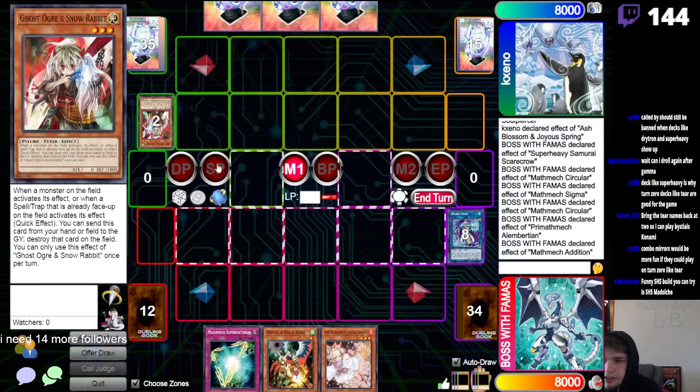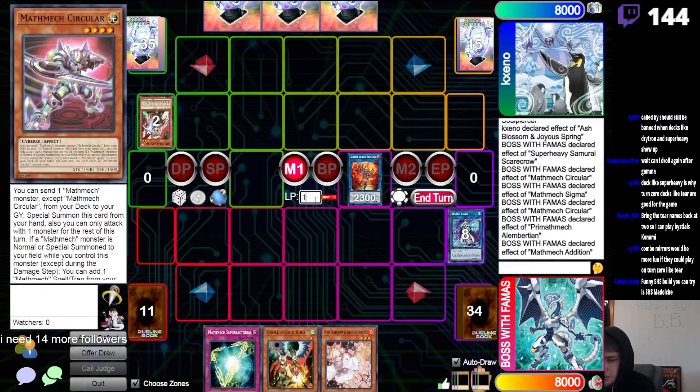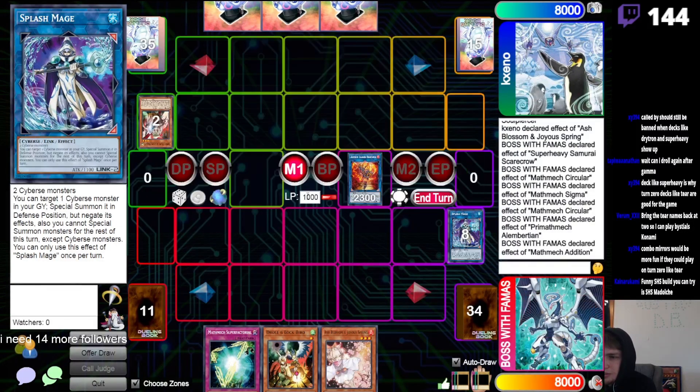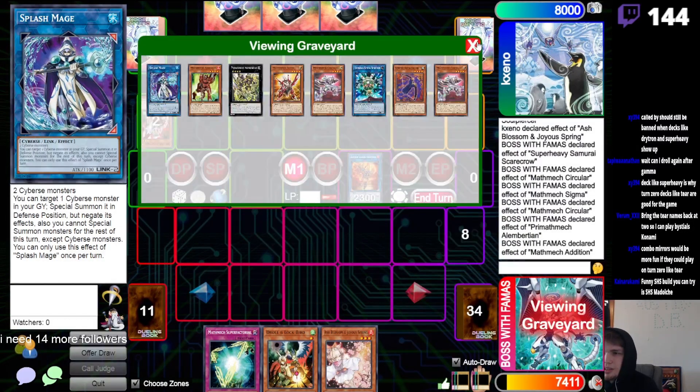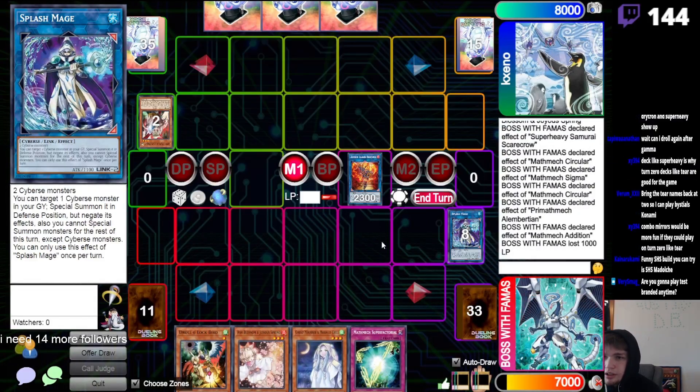I wish you didn't get locked — if I wasn't locked in the Cyberse, math mech would be so much better. I would just make Savage. Savage — get one negate. Heat Soul — draw one, negate. Nice.